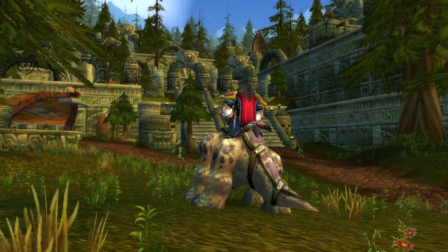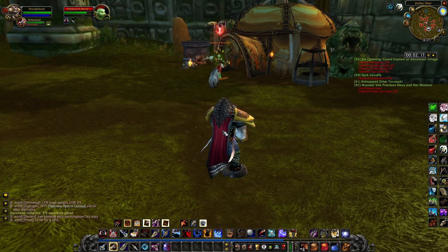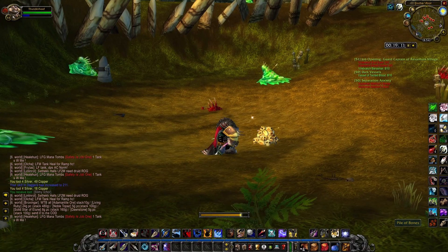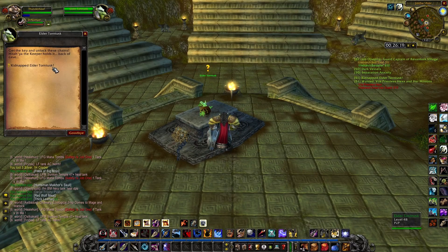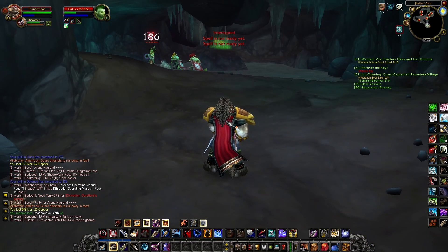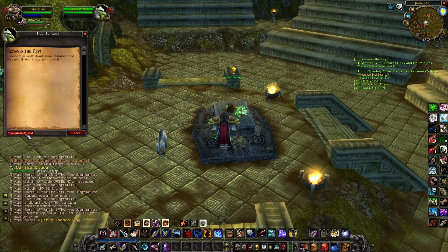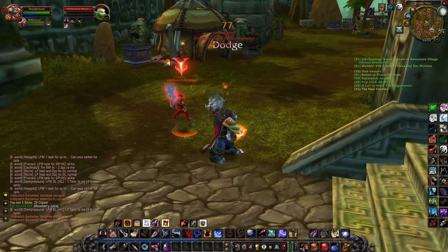Time for the meat and potatoes of this episode: Jintha'Alor. We head up and start taking names, killing troll after troll, slowly but surely completing every quest I have here. We scour around the area looking for vessels — I need ten of them in total. We battle our way through many mobs to find the two skulls for the separation anxiety quest. Eventually we get to the top of this outside dungeon where we find Elder Thorn Tusk chained to an altar. We head into the cave all the way to the end to find Hitaya the Keeper and get the key in order to free Thorn Tusk. After we get the key, we go outside and Elder Thorn Tusk is freed.